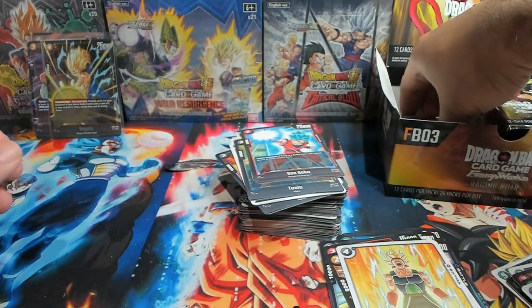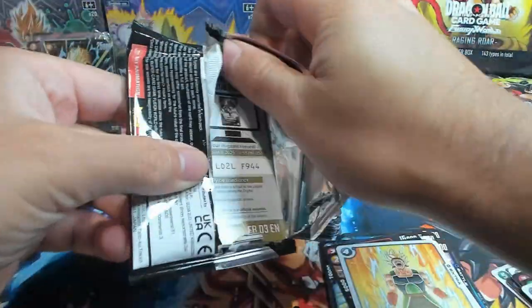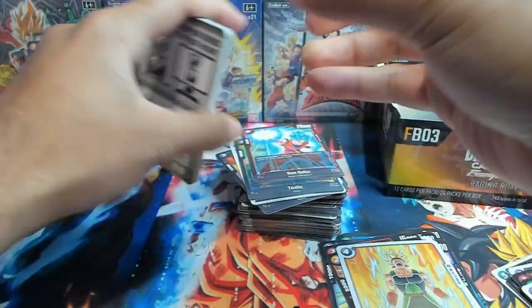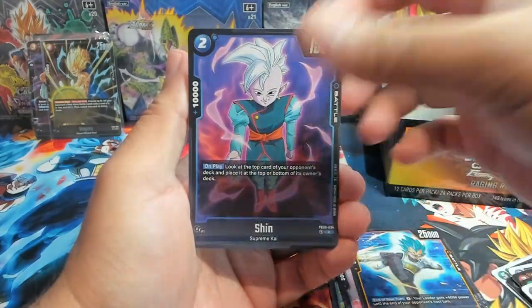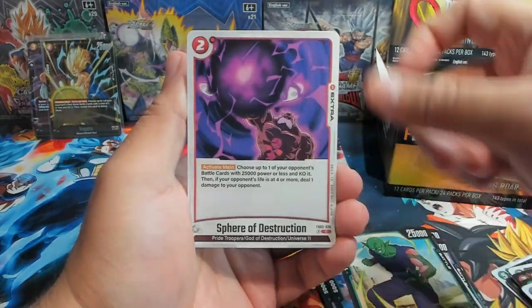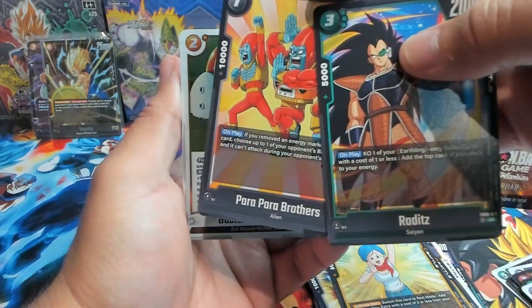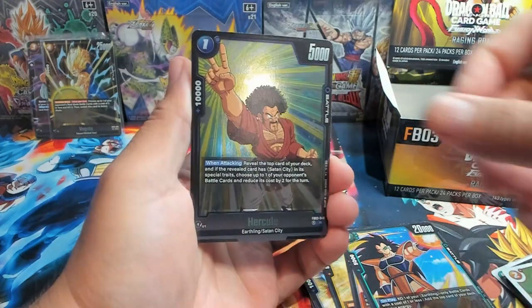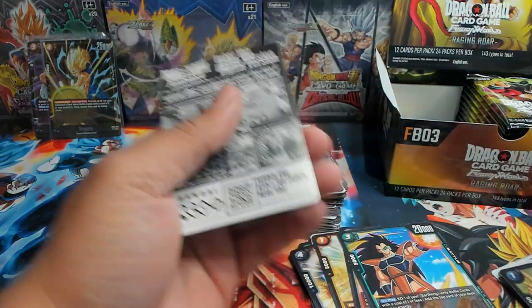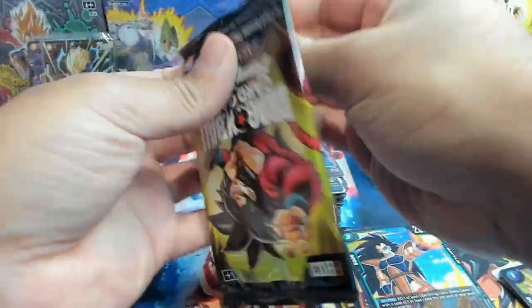That's crazy — all on the left side of the box and we still have three packs left on this side. Can this be a three-hit box? That would be insane! We have Pan GT, Vegeta, Shin, Farmer — gotta run that in the Ginger Town decks — Bulma, Raditz, and the Par Par Brothers. First rares: Bobity Spaceship and the Champ Hercule.